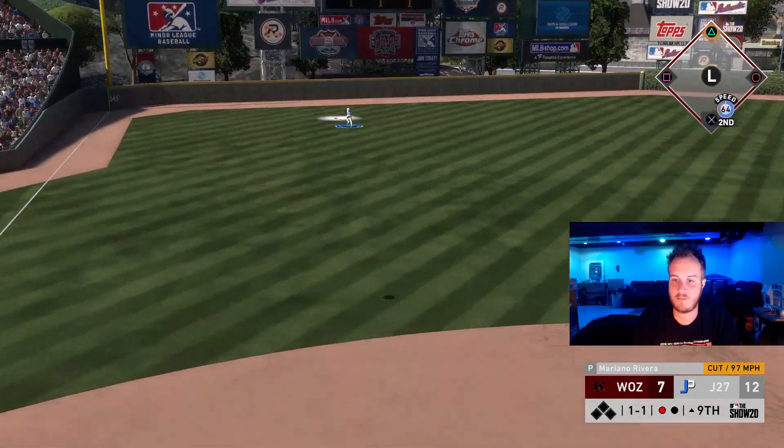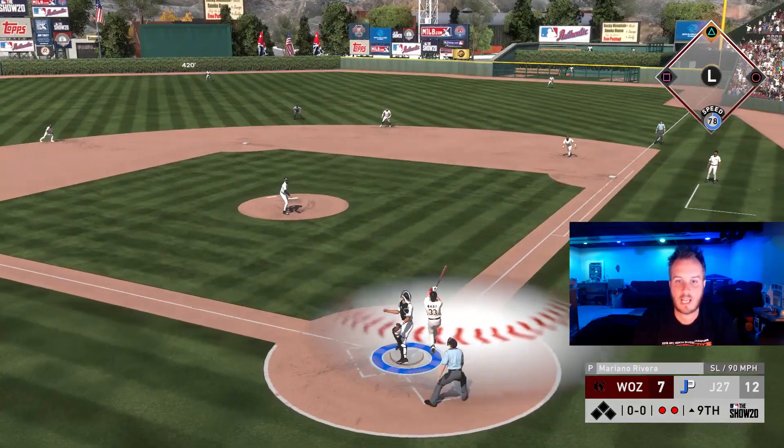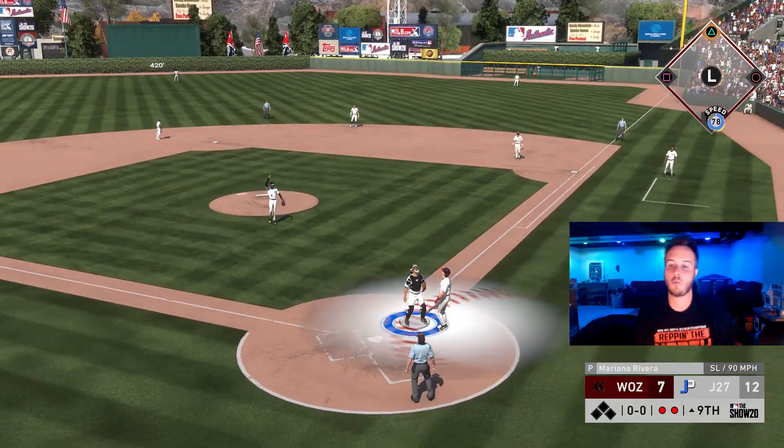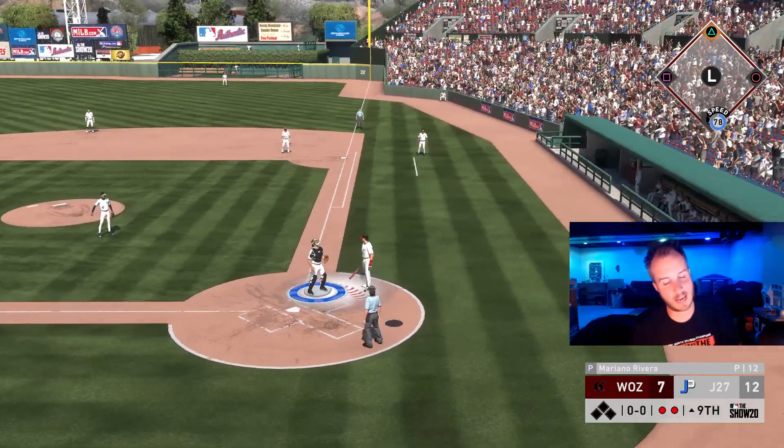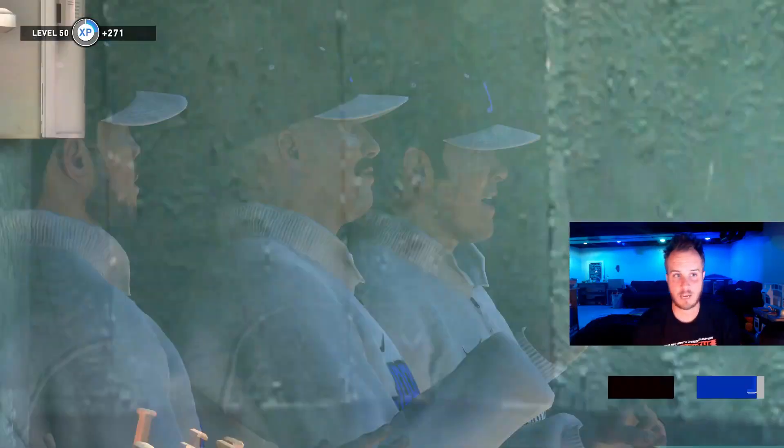That's going to be a lazy fly to left field. One more out. We're going to pull out the victory. That's going to be a pop-out to the catcher. We're going to win the ball game 12-7. A lot different story than last game — we lost 12-5 last game. If you guys want to see that game, it's in the description below.